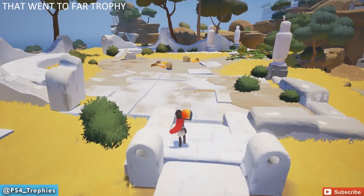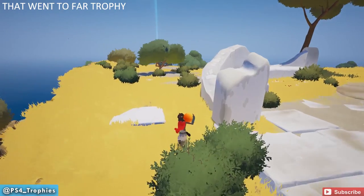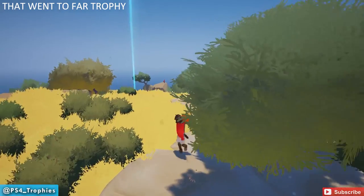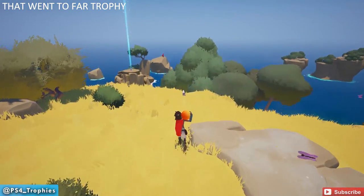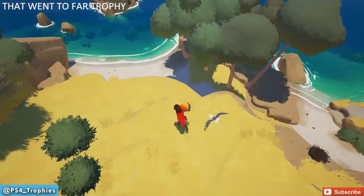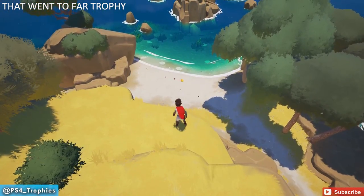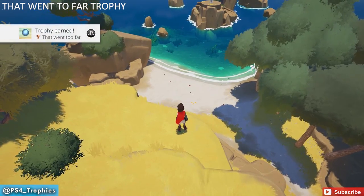Now we're going to get the That Went Too Far trophy. Keep the orange in your possession — if you already got the trophy there's another orange bush straight ahead. Come up over here to the cliff for a good height, and just hold the square button to throw it as far as you can. And there's the That Went Too Far trophy.